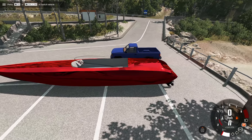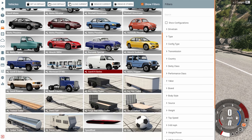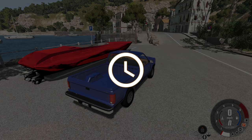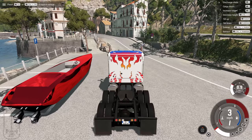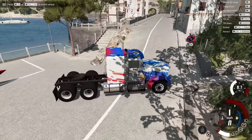Next to the D-Series it kind of dwarfs it. So if you want to carry this boat around you need a really big strong truck like the T-Series. We're gonna go all out with the T-75 Patriot Special and I want to get this thing over into the water.